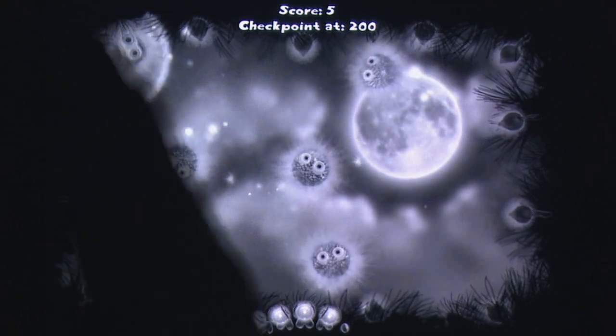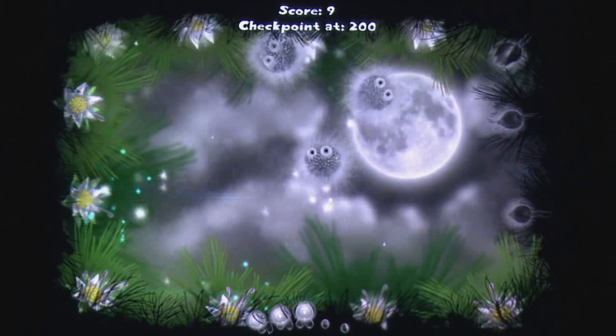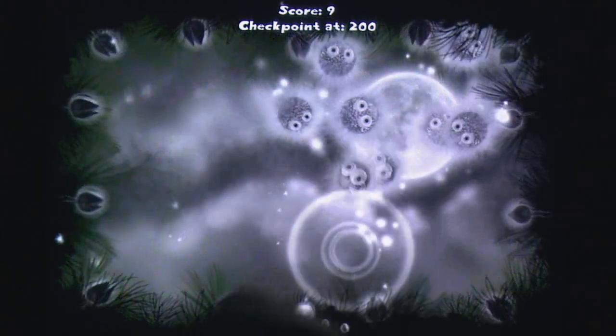These explosions will knock back each of the orbs, giving them a chance to get in range of distant orbs, and with careful timing and placement you can easily clear out much of the screen in just a few short seconds.